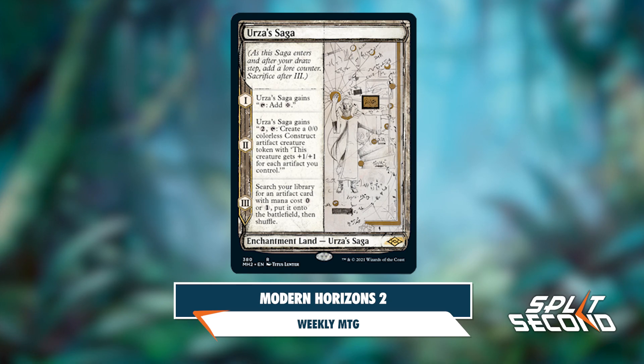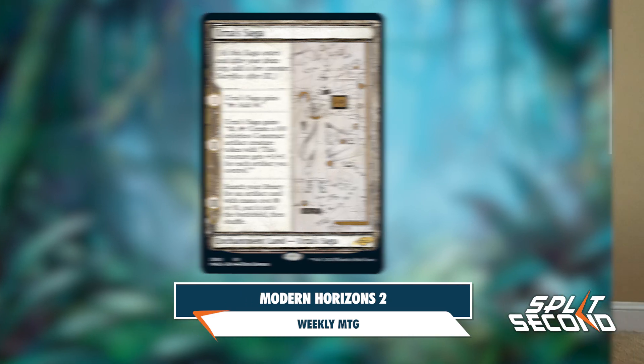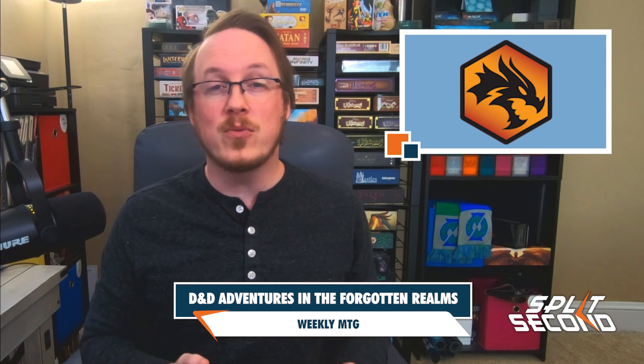There have already been questions surrounding the third chapter, and Aaron Forsyth has clarified that the card searches for mana cost zero, not mana value, so it can't search for things like artifact lands or Mox Tantalite, which doesn't have a mana cost.